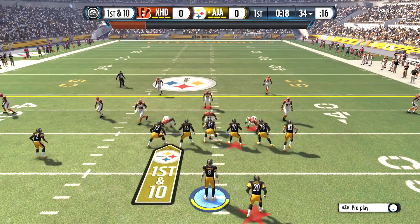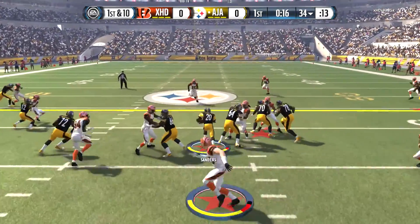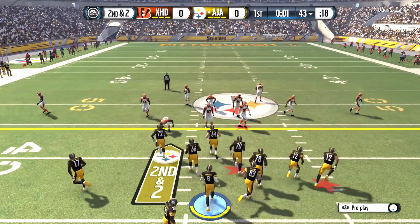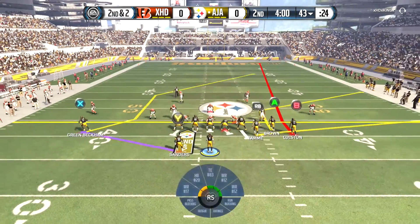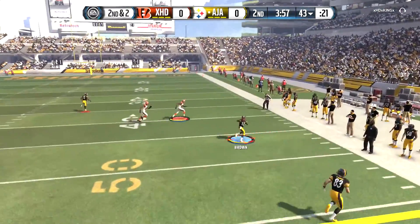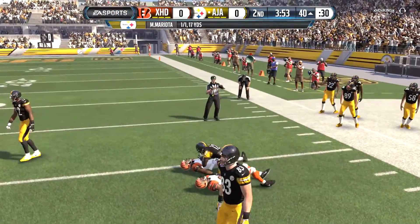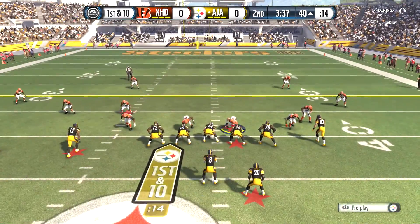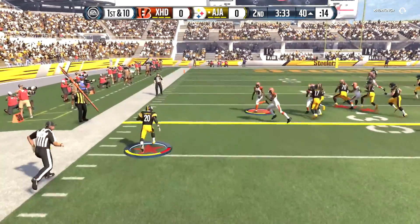Get this Barry some work! Oh with the hit stick — yo, you ain't gotta hit Barry that hard man, he's fragile. Who's that? Brown — that's the 81 Brown, right? Get out of here with your hit stick. I know you're trying to hit me with that hit stick voodoo. Do I have run blocking? I don't think I have run blocking anything outside. Alright Barry, get some work Barry.